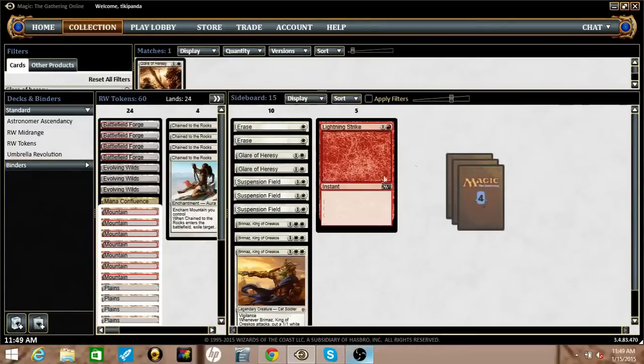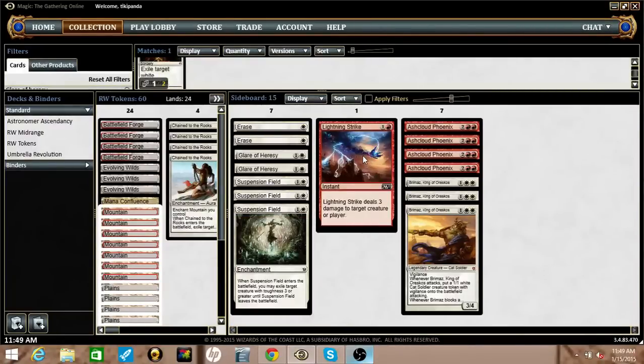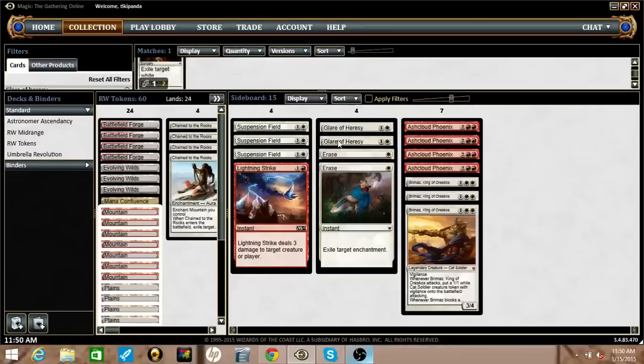In the sideboard, for a lot of grindier matchups, we want Ashcloud Phoenixes and Brimaz. Suspension Field is a card I think is underplayed in general — it's great in this format, hits almost all of Abzan Aggro's creatures, and is deceptively good against Blue-White Heroic because it hits their creatures once they've been targeted. Running the fourth Lightning Strike is another card against aggressive strategies. And then some number of Erase and Glare of Heresy to deal with problematic enchantments and permanents in general.